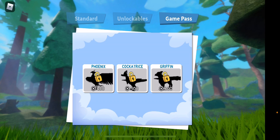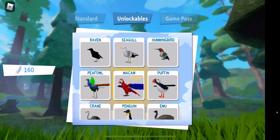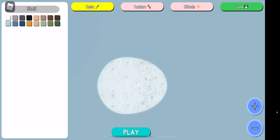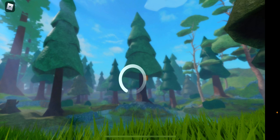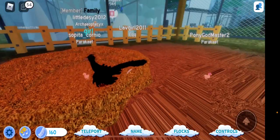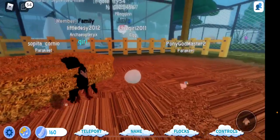The game pass birds are the phoenix, cockatrice, and the griffin. I think I'm gonna play as a macaw. I'm going to become a medium egg — I think that's the size — and I'm gonna spawn it. So right now I'm a little egg.